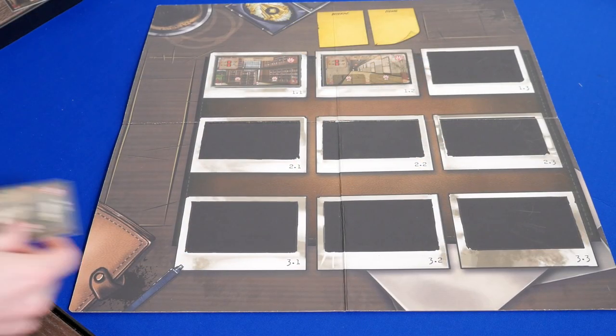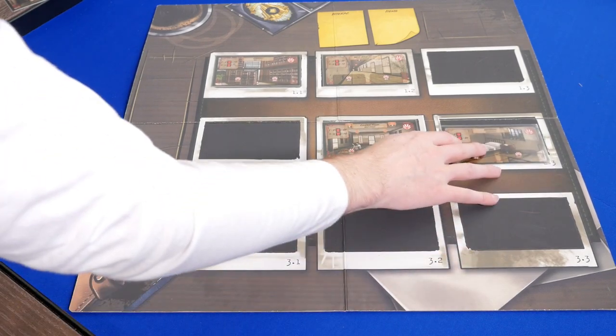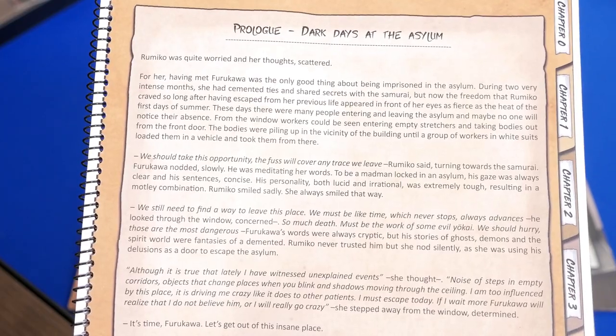Setup will be different depending on the story you choose, but you'll place out the cards and the different room tiles on the board. We'll be using the prologue for examples in this video, and we'll look at the co-op mode for two players.